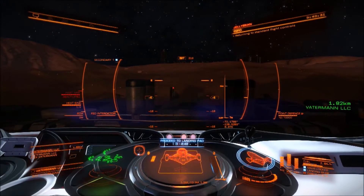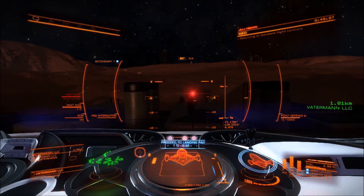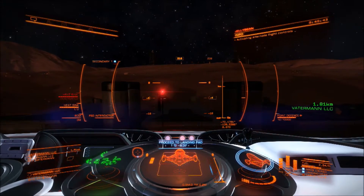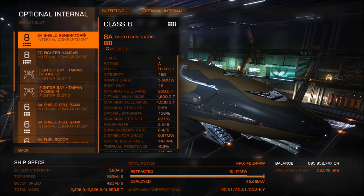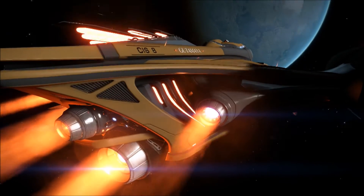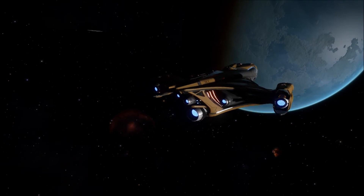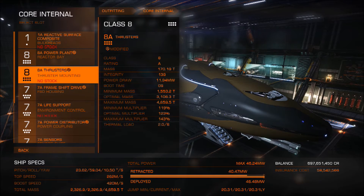Let me know if you feel that shield strength is just too easy to stack in this game, especially with ships that have a lot of utility mounts like the Cutter and the FDL. The Fer-de-Lance is one that can be really stacked up and shield tanked. I'll show you the shield strength here — and I've not even had god rolls or re-rolled for god rolls. My best shield boosters have gone on my Type-7 and my Asp, the ones that are like 65% increase. Let me know in the comments if you think shield stacking in this game is too much, and also let me know if you think I should go out of my way to get those tier 5 dirty drives.